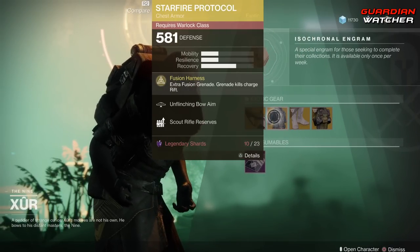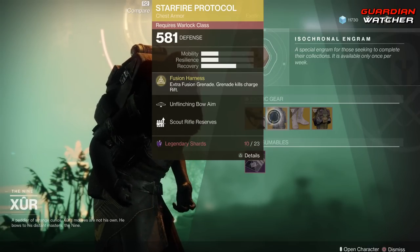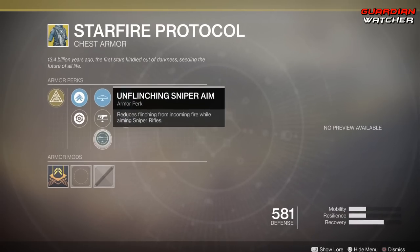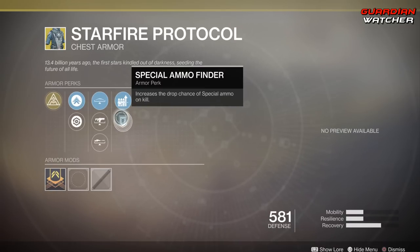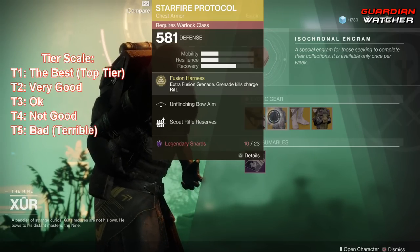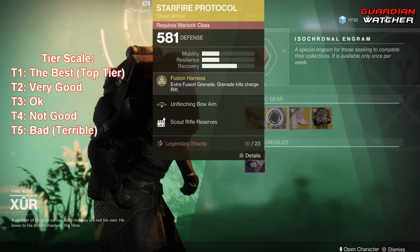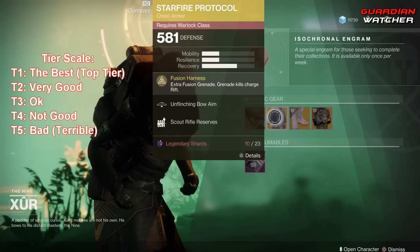We're going to start with the Starfire Protocol first. The perk on this is Fusion Harness, which gives you an extra fusion grenade, and then grenade kills charge your rift. Then we have Unflinching Bow Aim, Unflinching Fusion Rifle Aim, Unflinching Sniper Aim, Scout Rifle Reserves, and Special Ammo Finder. Having an extra grenade is pretty good; however, fusion grenades aren't as good in Destiny 2 as they were in Destiny 1. So I'm probably going to give this a Tier 2.5 in PvP and a Tier 2 in PvE, because it is a little better in PvE since enemies have less health.